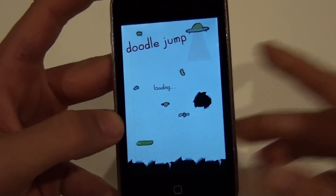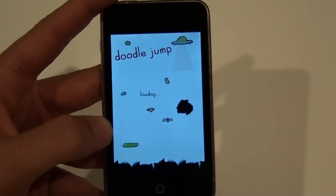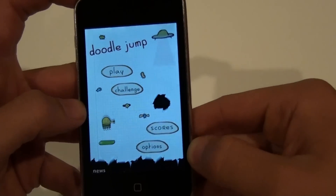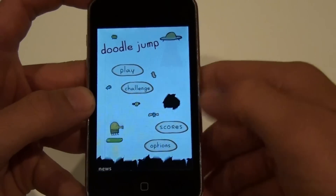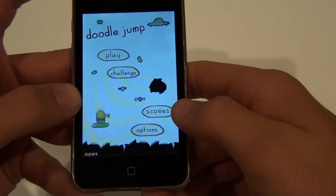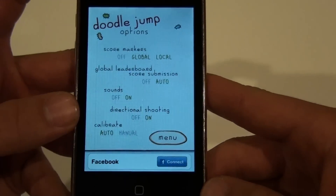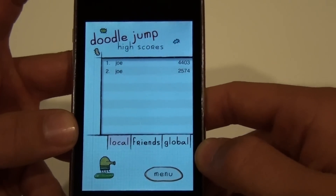Open it up and it comes to this loading screen. It's one of your normal games where you try to jump as high as you can without falling, but it still loads. We go to the main menu and this is what you get: Play, Challenge — which you can challenge other friends or challenge scores — and then Scores and Options.